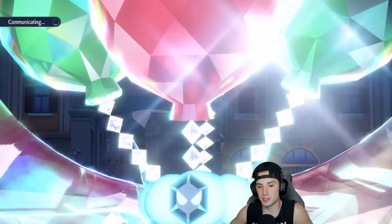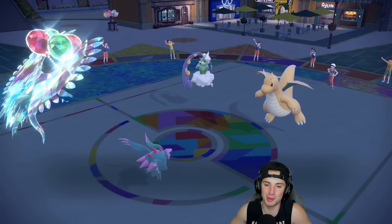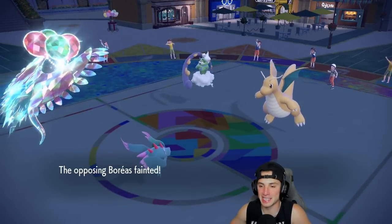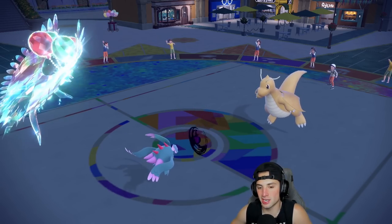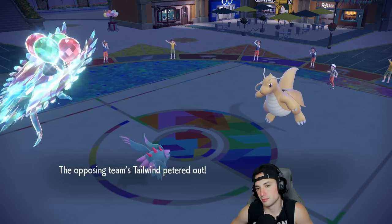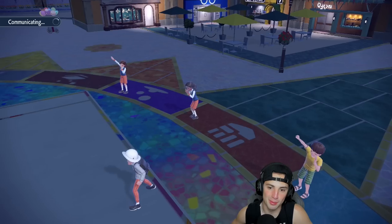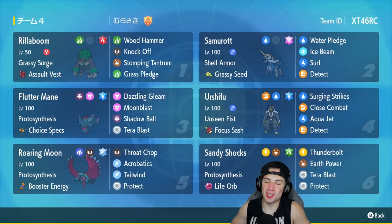Dragonite comes out — I'll go Acrobatics to finish off Tornadus and Shadow Ball to try to remove Dragonite. Acrobatics should take out Tornadus, and I don't think Extreme Speed can take out Roaring Moon. Acrobatics finishes Tornadus off — this match is in the bag! Shadow Ball takes off Multiscale if it's there, tailwinds are gone. I want the sweep — swapping in for the Shadow Ball. We go 2 and 1 for today's video!